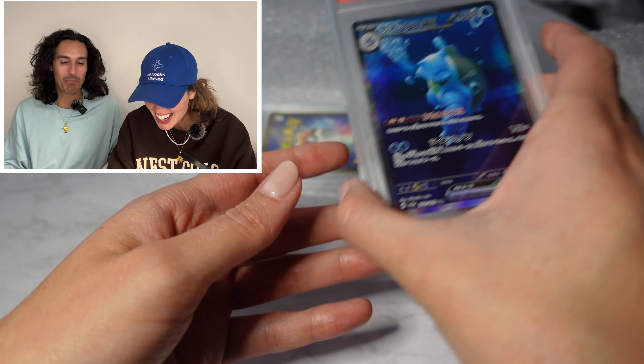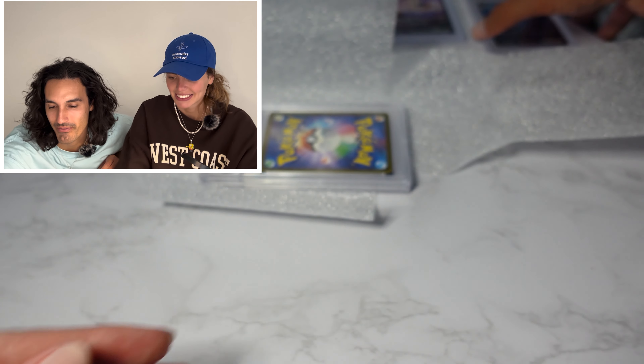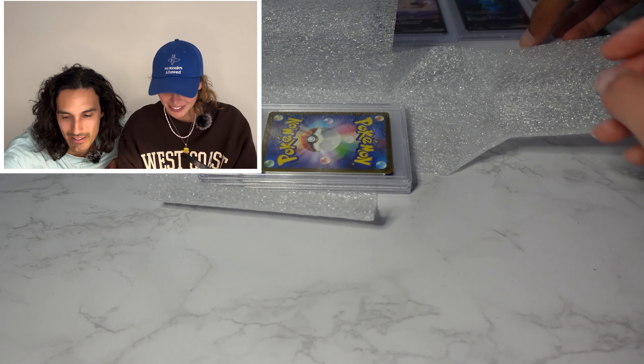What's Gem MT? It's a Gem Mint 10. Wow. Japanese Blastoise — what a beauty. Unreal. That's so cool. That's like the perfect card — and that's my favorite Pokemon by the way. Blastoise is my favorite Pokemon. That's crazy. That's really cool.